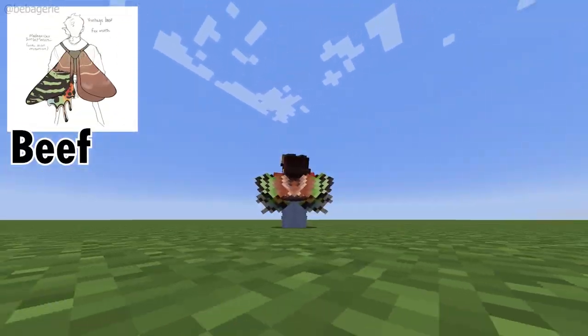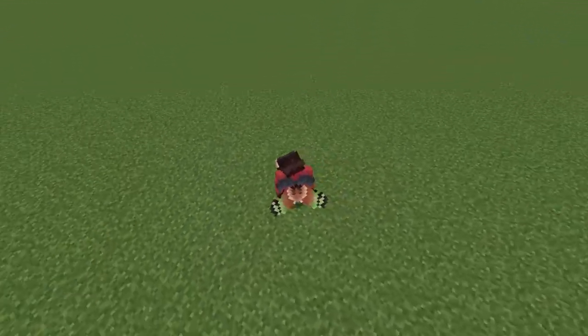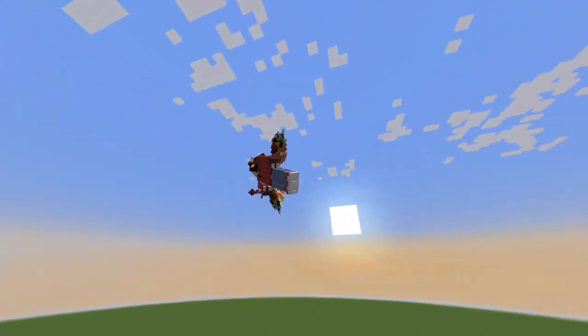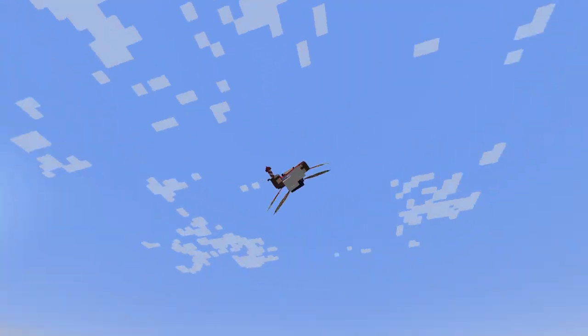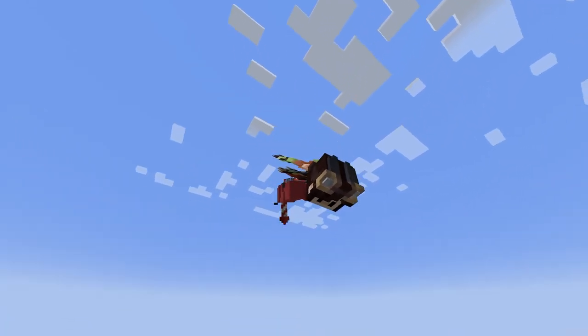Thief's Elytra is a fox moth — a Madagascar sunset moth with alien mutation. Unfortunately the green and bright colours were only meant to be on one side but I had to sacrifice that a little. This was my third ever Elytra and I really love this one to date. I love the vibrant colours underneath — it's just like a little surprise when the Elytra opens.